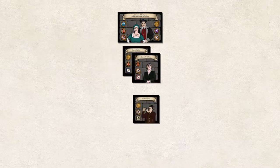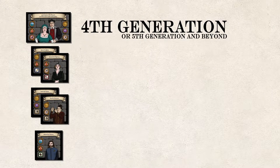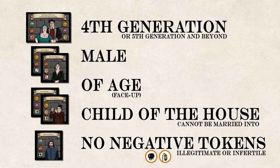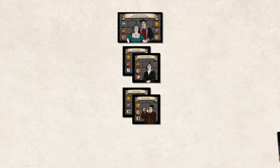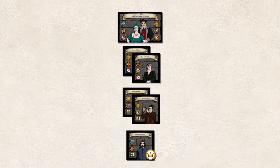The game can only be won when a house has a great-grandson. However, there are some strict qualifications: they must be a fourth-generation character, male, of age, child of the house, and he may not have an illegitimate or infertile token. Once a house has a qualifying male heir on their turn, their house places an heir token and must wait until the beginning of their next turn to win. There are many ways an heir can be disqualified — if he receives an illegitimate or infertile token, is removed from the family, is no longer a great-grandchild, or is no longer a child of the house. If any of these happen, the house removes the heir token. The same character may earn the heir token multiple times as long as he qualifies. If a house manages to wait one full turn without the token being removed, they win the game.